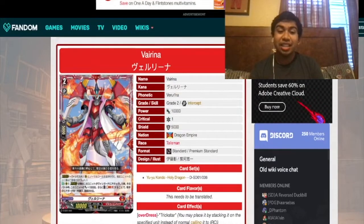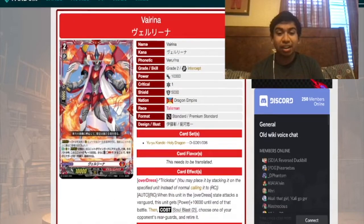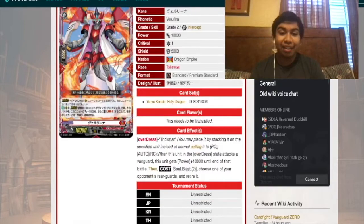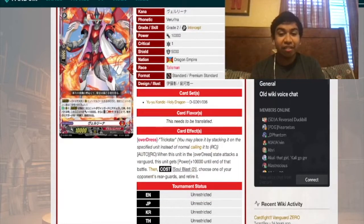Then we have Verena, and this is where it starts to get real. Verena has the skill Overdress: Trick Star — you may place it by stacking it on the specified unit instead of normal calling it to rear guard. This is essentially putting it on top of itself, like layering, putting it in the overdressed state. When this unit is in the overdressed state and attacks a vanguard, it gets plus 10,000 power until the end of that battle.